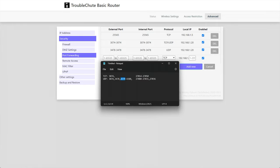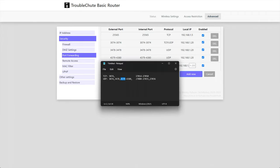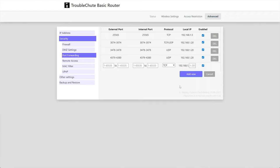For range ports like 4379-4380, enter the range if your router supports it — otherwise add each port separately — as UDP and click Add New. For the last groups, you can generalize and port forward all the way from 27000 up to 27050 for both TCP and UDP without needing to worry about separating them. Enter 27000 to 27050 on both TCP and UDP, set it to your local IP address, and click Add New.